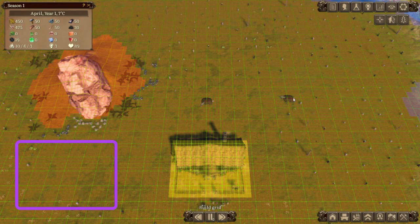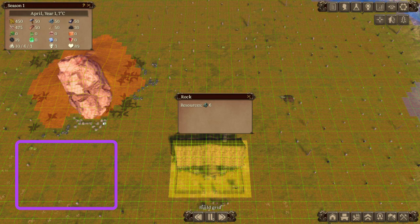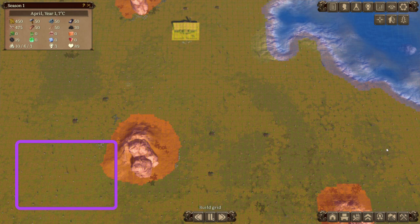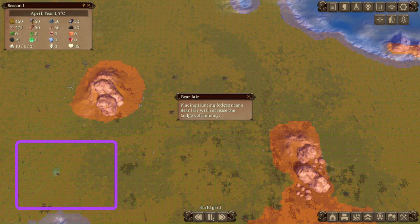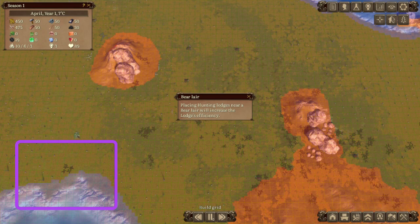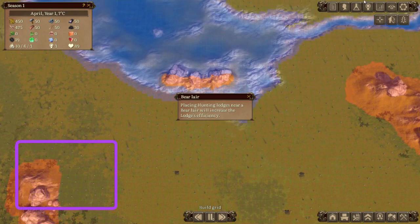I've got some iron here, some stone, more iron. We've got three boards layers here, so this will be good for a hunter's lodge eventually. That's a bear layer, so it's a little bit better. The bear is, I believe, 15% or 10%, and the fox layers are five — I think. I haven't really been able to get a gauge on that and it doesn't really tell you.